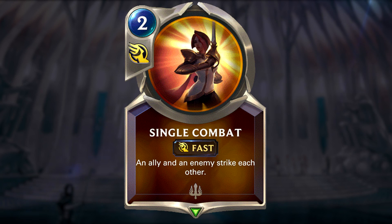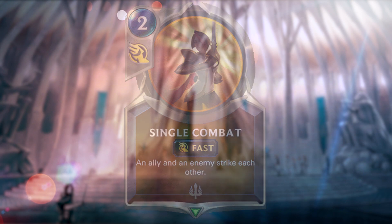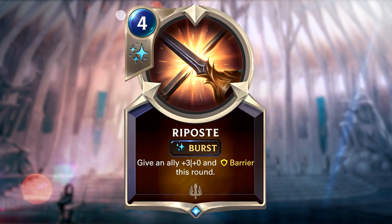Single Combat should be used in response to a removal to get even more value from your own unit. Rangers Resolve to counter an AoE effect. And Relentless Pursuit should be used on the first attack of a scout unit so that it gets the bonus attack twice without dying. If you feel these cards will be useful against the opponent's deck, keep them. If not, mulligan them away to smooth your curve by having better units in your hand instead. So you'll be looking for certain spells for certain deck scenarios.